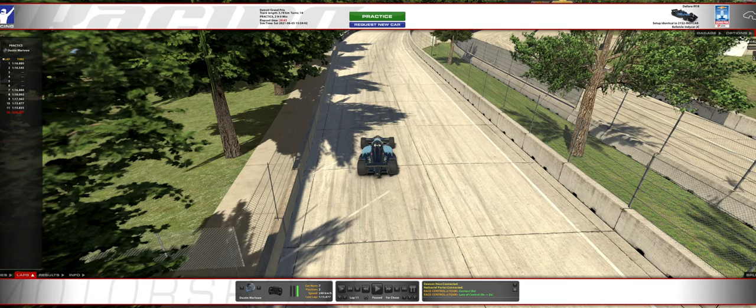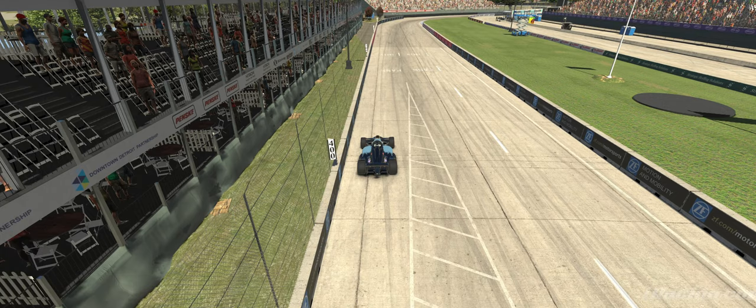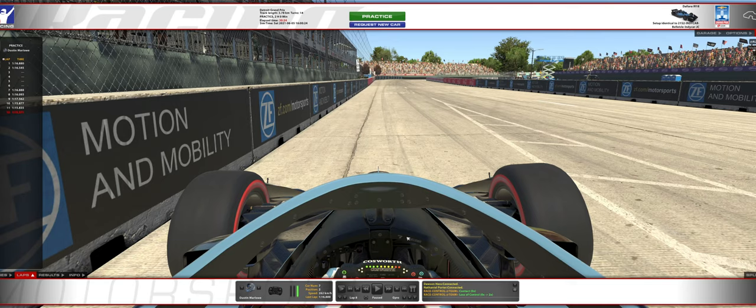Alright, track guide for Belle Isle. This is a 2021 Season 2 IndyCar and I'm using the related setup for it from Craig's Setup Shop. I've got a couple of laps I'm going to show. I'll start with one that's slightly slower — all of these are race pace, none of these are meant to be super fast qualifying laps. I'll show the gyro view first and switch to far chase when it makes sense for car positioning.